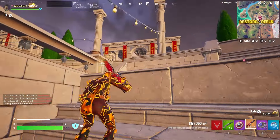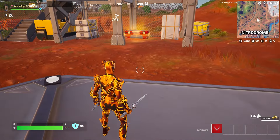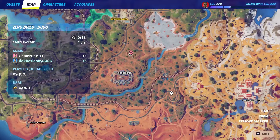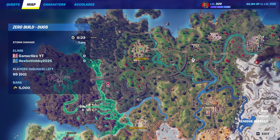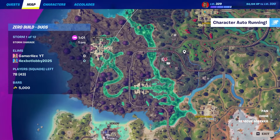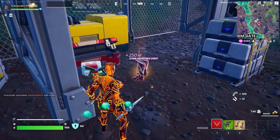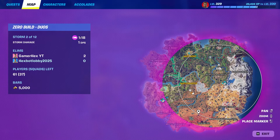If you zoom in, it deals more damage. The next item is the new Iron Man mythic. The new Iron Man method can be found in new drop areas visible on the map — there are several marked locations. Once you drop into one of these locations, you'll find Stark Industry chests. Searching them gives you one of the Iron Man methods. We went to another location and found the other method, so very early in the game we already had both methods.